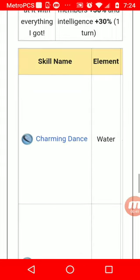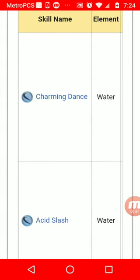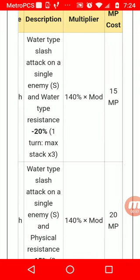As far as her abilities go, she's a water-type character. Her Charming Dance is going to be doing water-type slash damage on a single enemy and lowering the enemy's resistance by 20 percent. It only lasts for one turn.